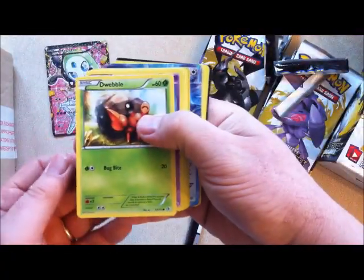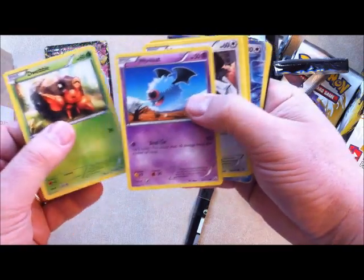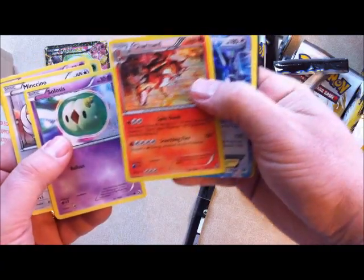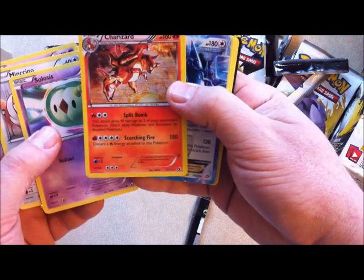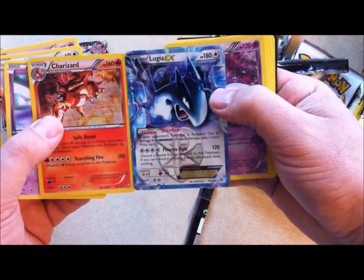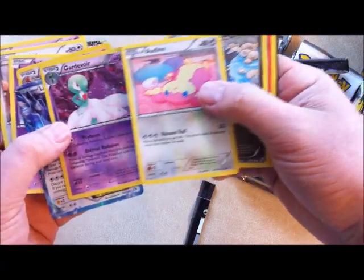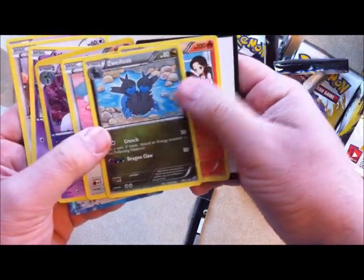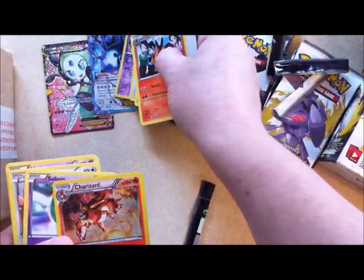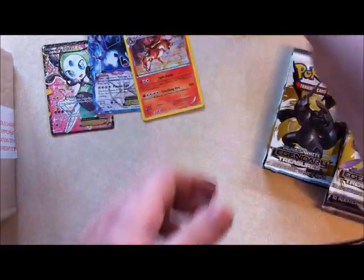These cards will be going up later on CardEmpire.co.uk. Dwebble, Woobat, Mincino, Solosis. Charizard! And Lugia EX. Look at that pack — how cool is that? A Lugia EX card. Gardevoir, Audino, Zweilous, and Pignite. What a pack that is — Charizard and Lugia EX in the same pack. Excellent.